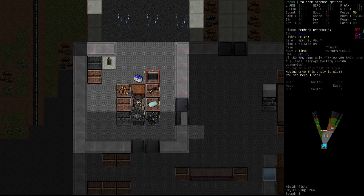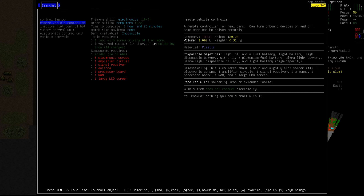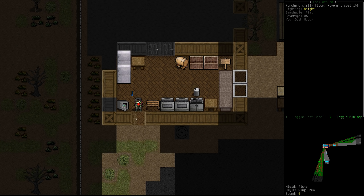And there we go — we got the light that we need. So if we were to try and make an electronics control unit, what do we need to get you going? We need scrap — pretty much. We need to take apart some electronics. Amplifier circuits and five electronic scraps. Okay, well, let's actually head over towards here and see if we can't take anything apart.